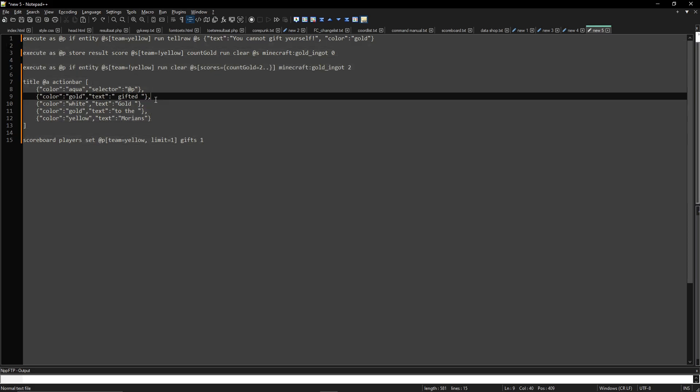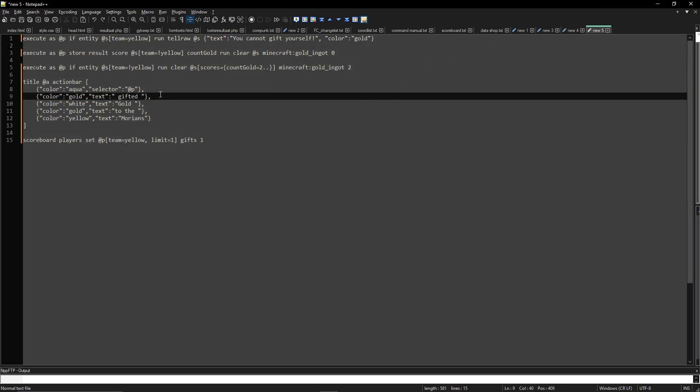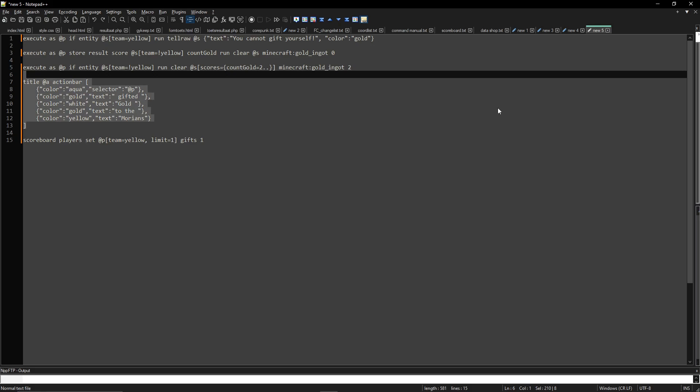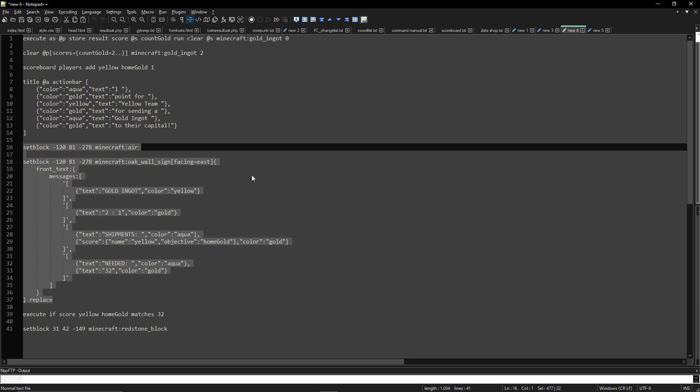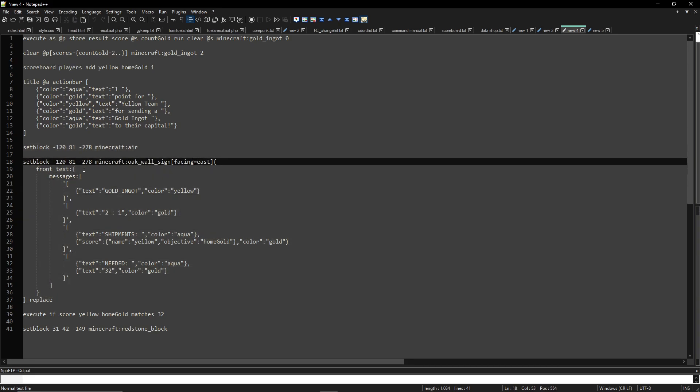I use Notepad++ so I can check everything and show things better — for example, action bars. Like, if I have an oak wall sign — dreadfully built by the way — they changed how it looks like four times already.